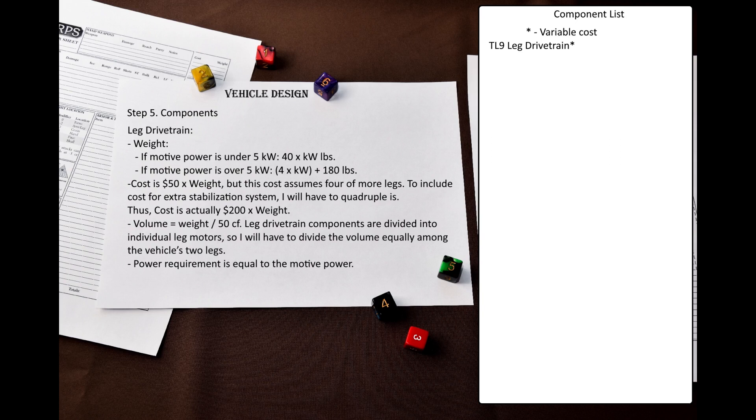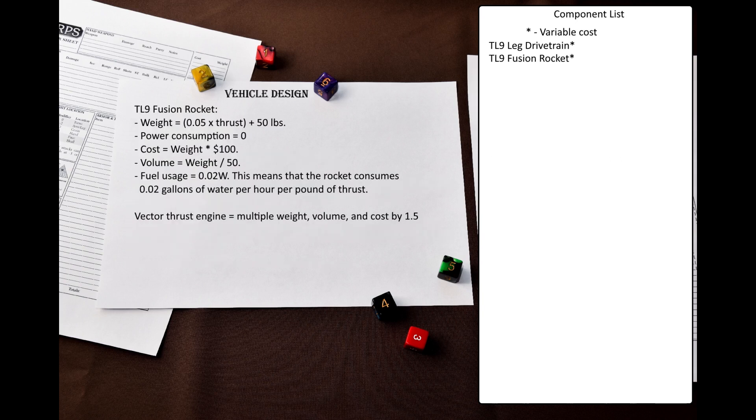For ground movement, I select the leg drivetrain, and for air movement, I select the fusion rocket engine. All these systems have their weight, volume, and cost depend on how much motive power they generate, but at this point I do not know how much power I will need, so I'll just note down the numbers and put them in the spreadsheet later. However, the rocket engine I chose can only be used when the vehicle is already in the air — it generates thrust but not lift. So I have two options: either include separate lift engines, or make the existing fusion rocket engines vectored thrust engines. This will let them divide their thrust between lift and forward thrust, but will multiply their weight, volume, and cost by 1.5.